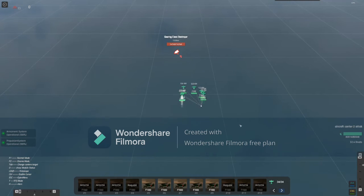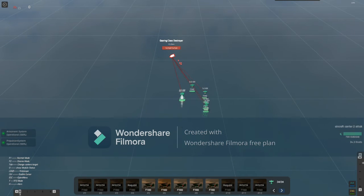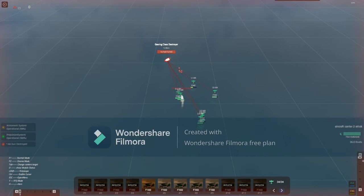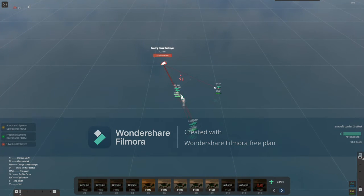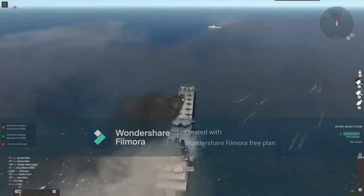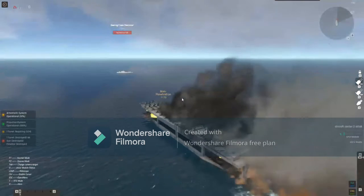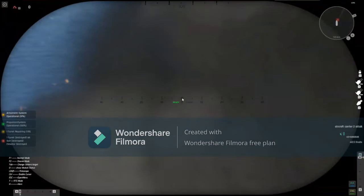The Gearing is sending torpedoes — the Gearing is destroyed! What did it destroy? Am I on fire? Because if I'm on fire that means one of the catapults was destroyed. I just missed — are you serious? Half the AA guns on that thing. I'm not gonna get any of my planes up. Where's the Gearing?